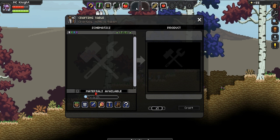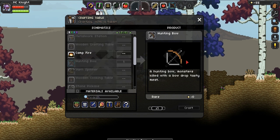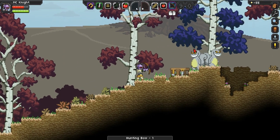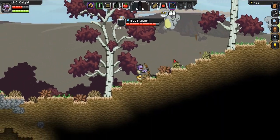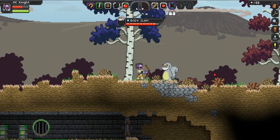Now we need to go ahead and make a bow. We make the bow through the tool section here. Let's craft ourselves a bow — perfect. And now we need to kill these guys unfortunately, because they'll drop meat. We have to kill them with a hunting bow because that's the only way we can get their meat — we can't kill them with a sword. And I suck with the bow.